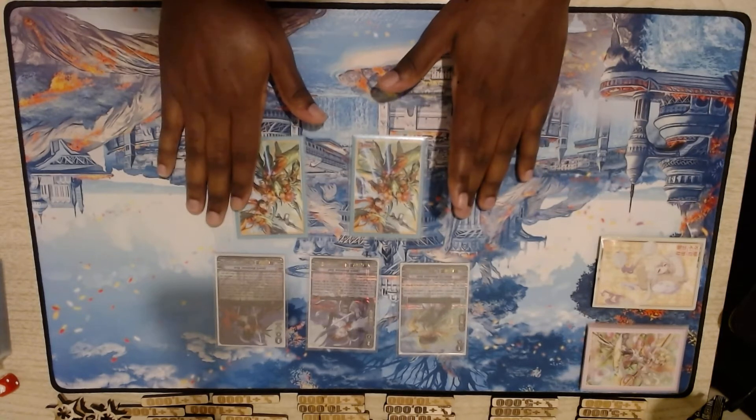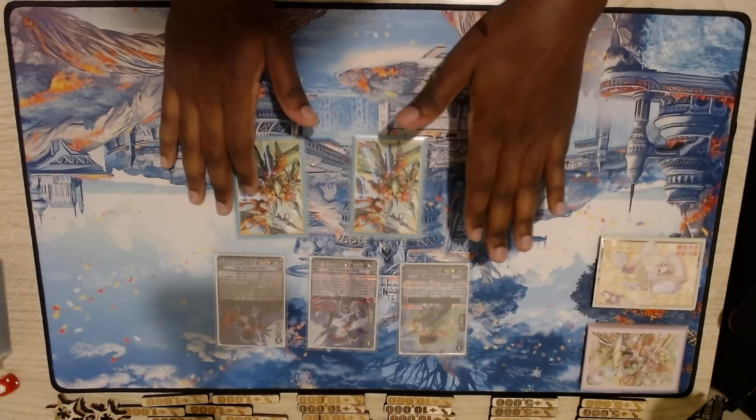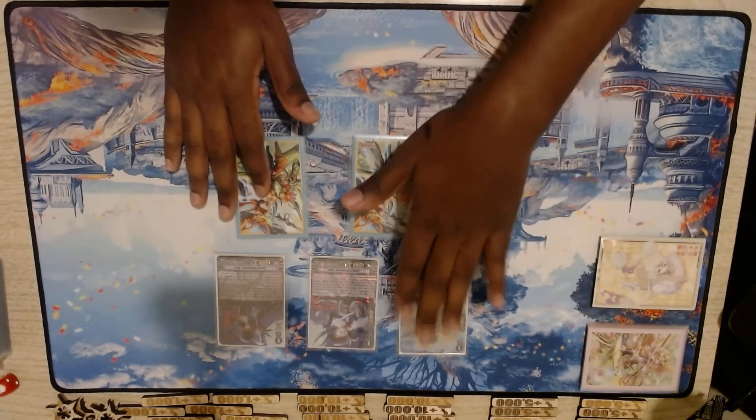If you go first, she gives you one plant token. If you go second, she gives you two plant tokens, and she's also your countercharger. So she's part of your countercharge engine.